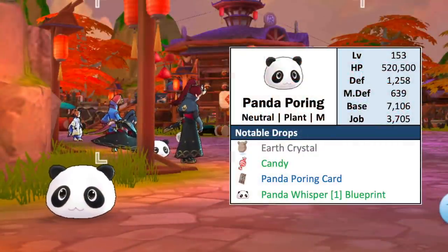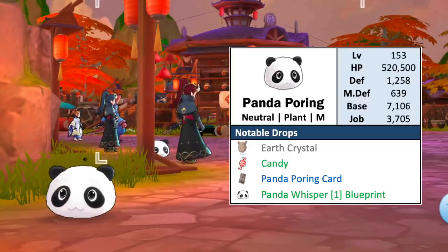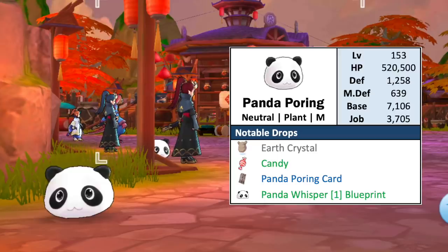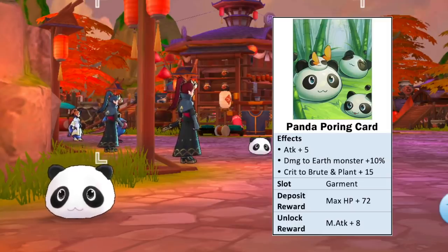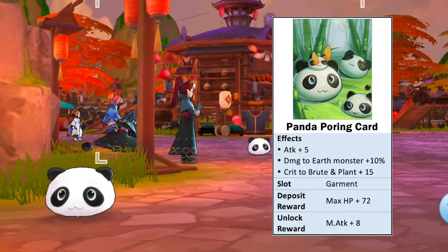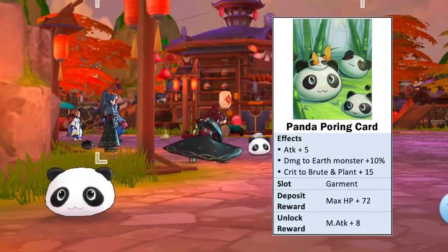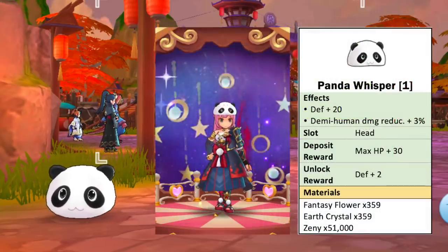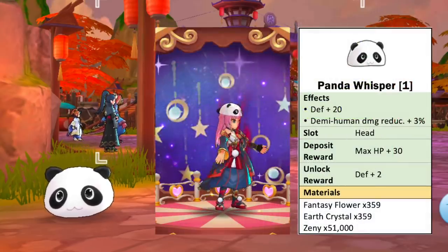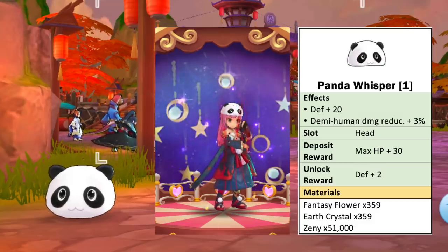Next we have the level 153 Panda Pouring, which is of neutral element, plant race, and medium size. The usual material drops are Earth Crystal and Candy. Its card is a garment card which gives plus 5 attack, plus 10% damage to earth element monsters, and plus 20 crit to brute and plant race monsters. Notably, it has a plus 8 magic attack unlock reward. As for the headwear blueprint it drops, we have the Panda Whisper head item which grants plus 20 DEF and plus 3% demi-human damage reduction.